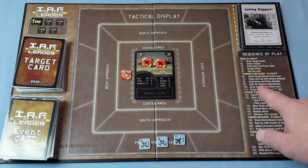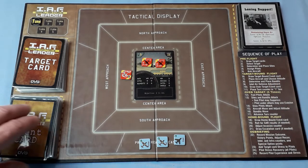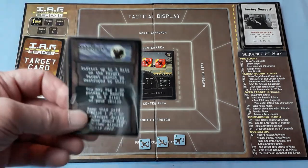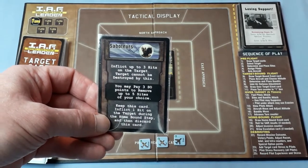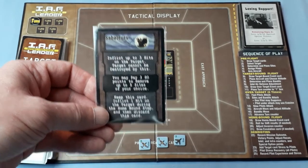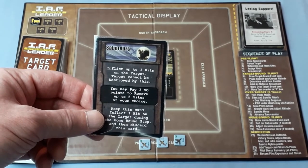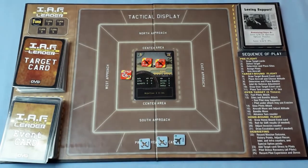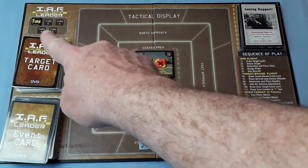Draw over-target event card — we now use the middle section of the card. It's 'Saboteurs': you may pay three SO points to remove up to five sights of your choice. Well, that would have been useful a bit later, but now it's of no use. Place turn counter in the one box — we're ready.